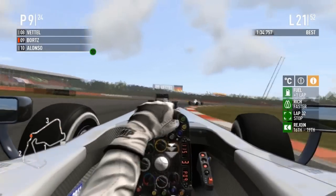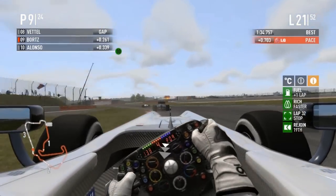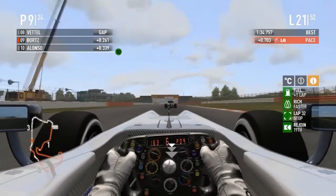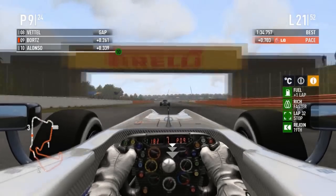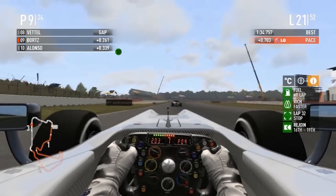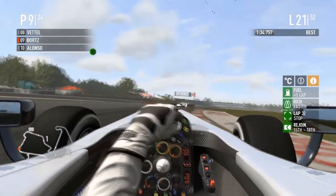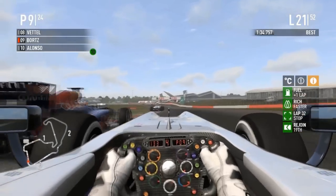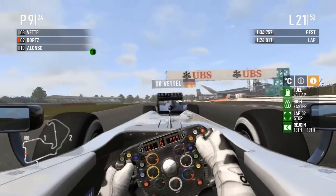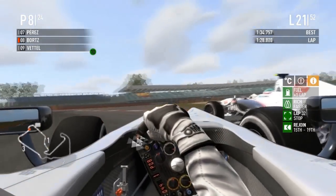No way in hell Bortz is making a move in these corners — he'd be insane to try. He'll have the slipstream on the straightaway but these cars have such a top speed advantage he might hang with them but can't make an overtaking move. This isn't enough of a braking zone... well maybe it is. Going on the inside of Vettel — but no acceleration. Bortz tries to swing back again and hits Perez! Perez is spinning around.